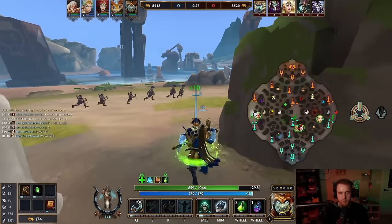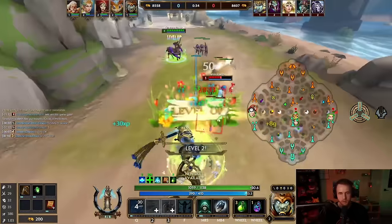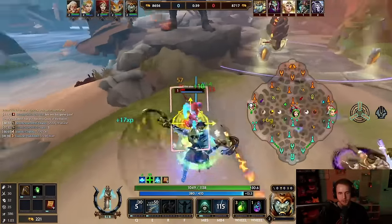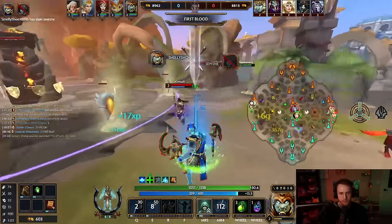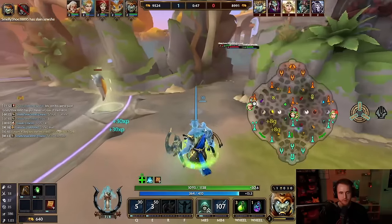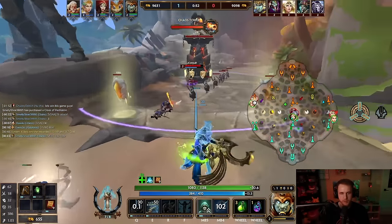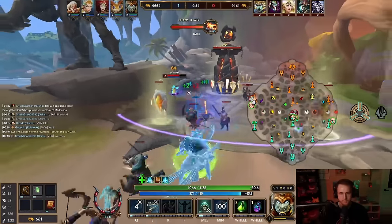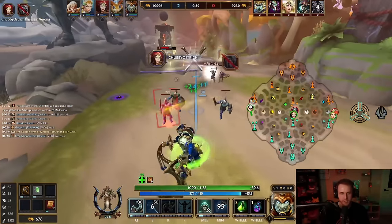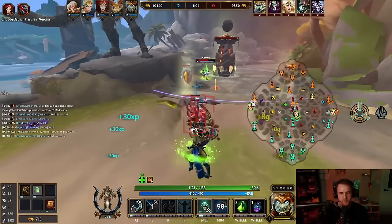Got nine stacks on my punch so far. And this should be a kill — and that's a first blood, baby. That guy's poked. Honestly, it helps having a Chiron too, because Chiron sustains up his support.